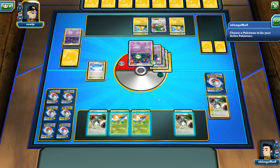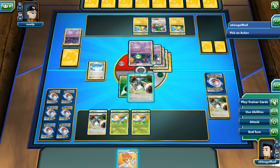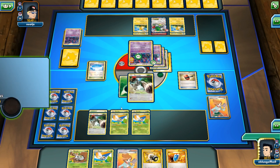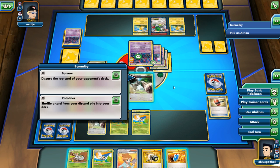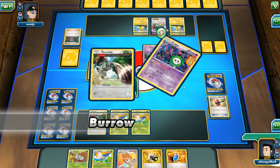My opponent is down to three cards and knocks out that Bunnelby. We'll promote this one and go for Juniper. Hey, we can get a Head Ringer right there — that was critical. Let's just Burl and Burl again.